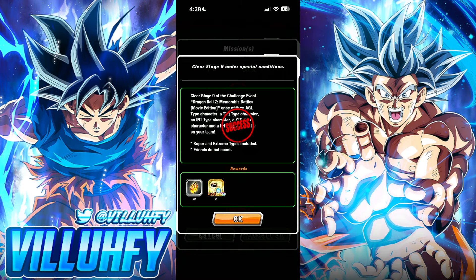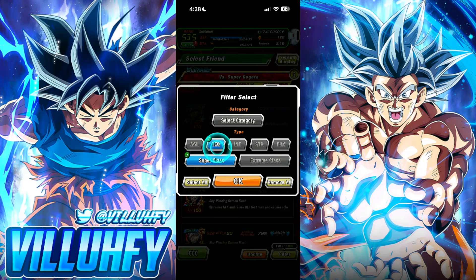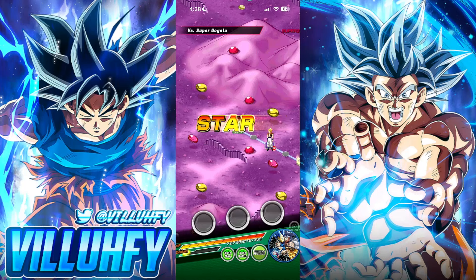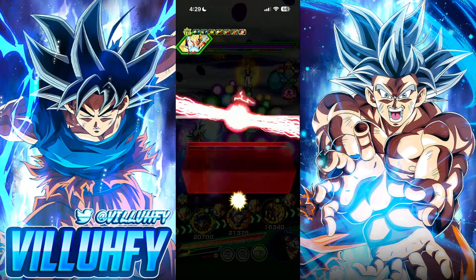The next thing we need is to use an AGL, Tech, STR, and Physical character — so we're using a Rainbow Typing Team. I used a Universe Reps/Entrusted Will/Reps of U17 team, utilizing Tech UI Goku's leader skill. If you want to use a Super Heroes team or a Movie Bosses team, all of the following work just fine. I'm on the Global account to show you don't need every character in the game to clear this — none of the four new units are in my squad.